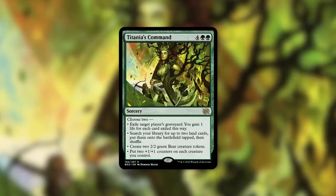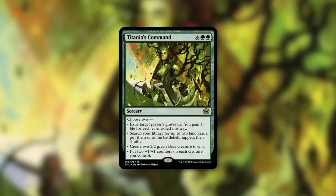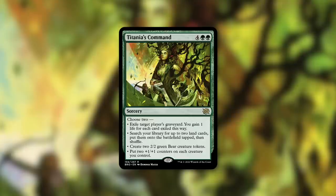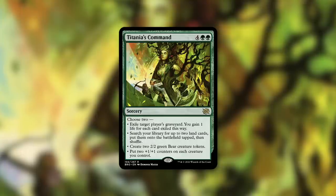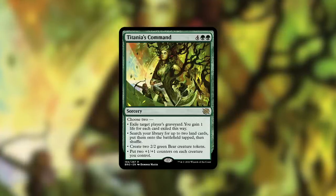On top of that, you're going to be gaining a good amount of life when you're going up against a graveyard deck because they're going to fill their graveyard quite a bit. If they're self-milling a ton, you can gain a good amount of life — 10 plus life pretty easily in some scenarios. This can also be a panic button for you later in the game. If you're low on life, you can exile whoever's got the largest graveyard, gain a ton of life, pad your life total, and get back up to a more reasonable amount.